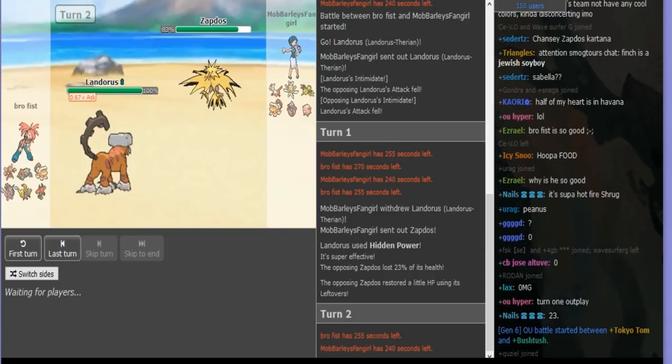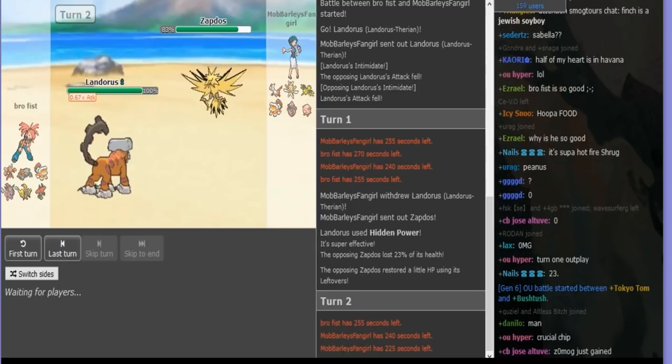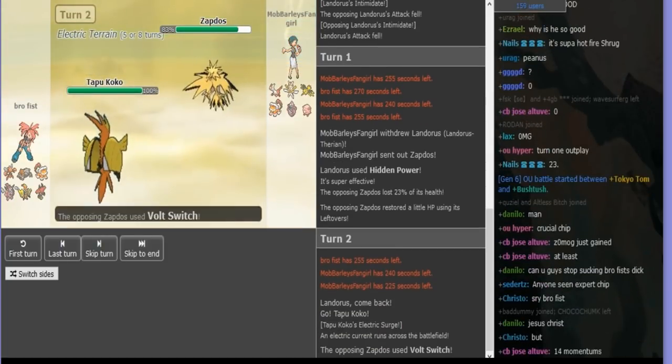On this turn I scout — he's Jolly. I think, okay, I just have a free Volt Switch. He's going to go Hoopa or Bulu. Bulu doesn't really make sense — Hoopa or Heatran. I kind of play accordingly on that. So I just take the easy Volt Switch; he's not staying in.